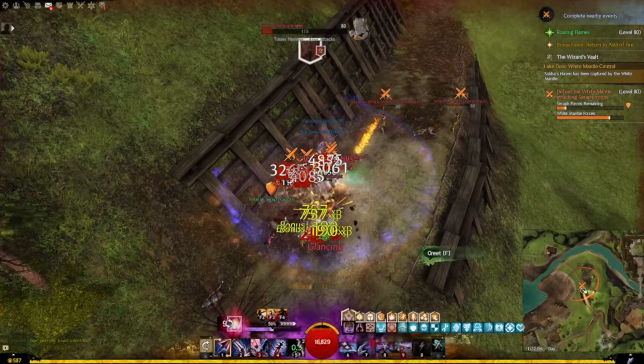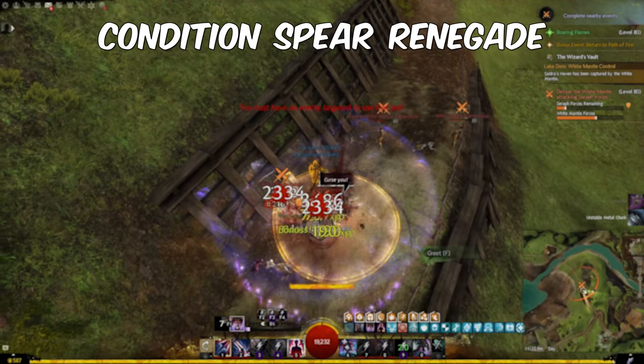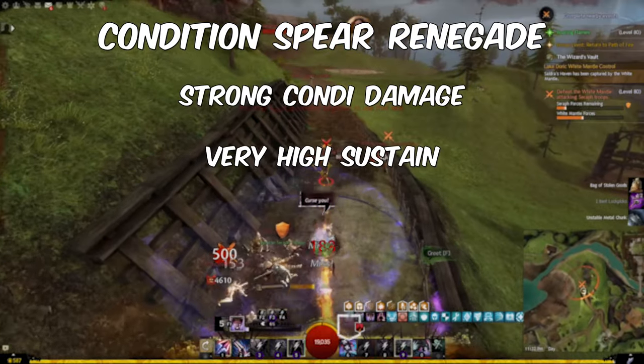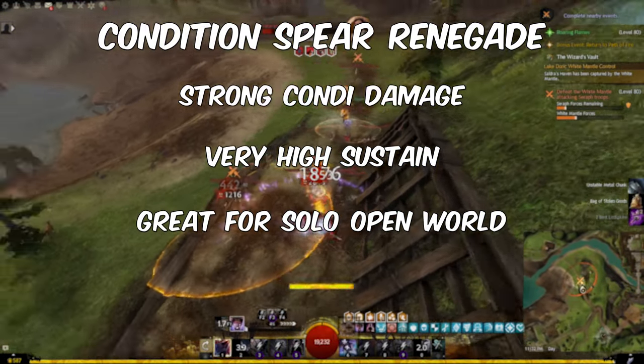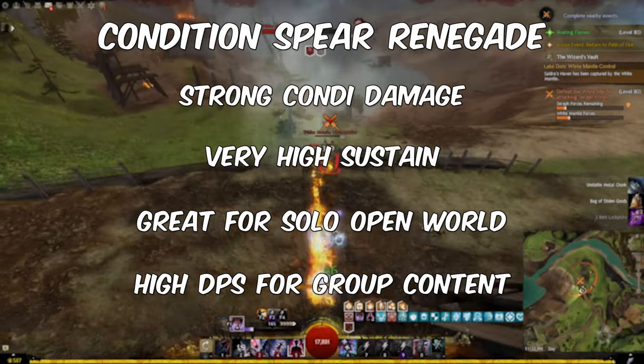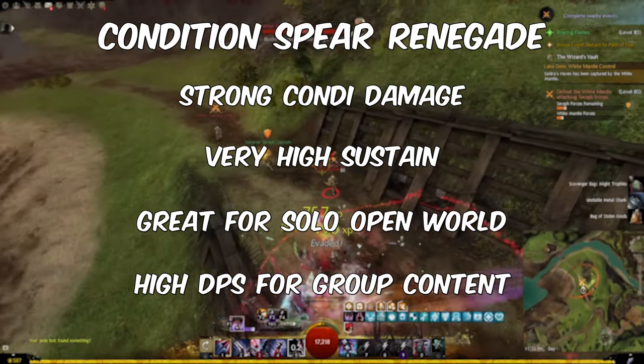Today we are looking into a Condition Spear Renegade build that's a master of both damage and sustain. It's perfect for open world content even if you will be solo, and with few changes it will do tons of damage in group content like strike missions and raids.